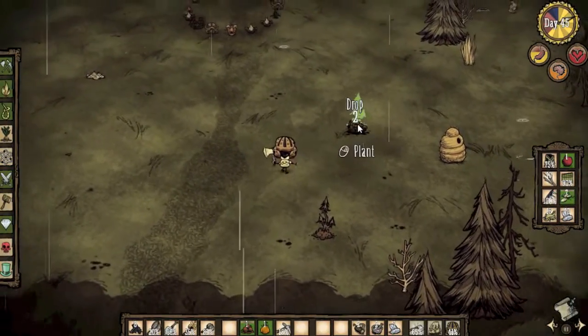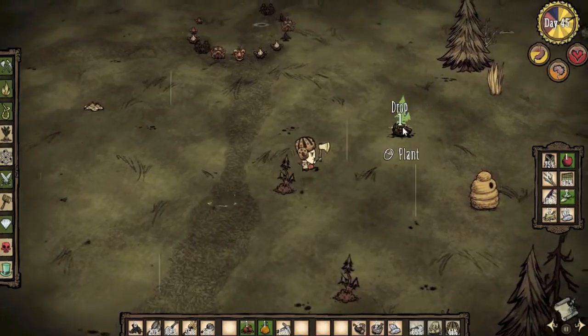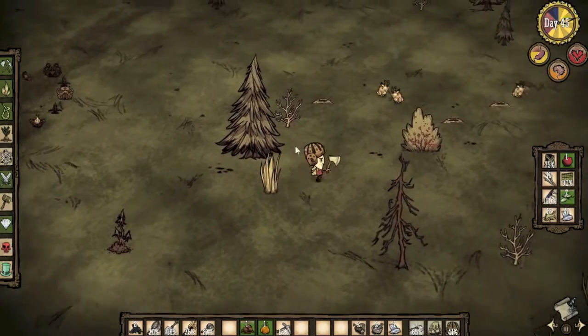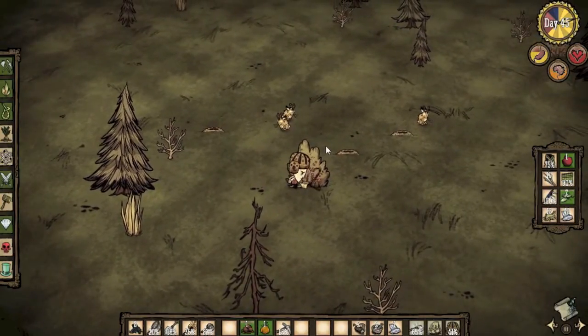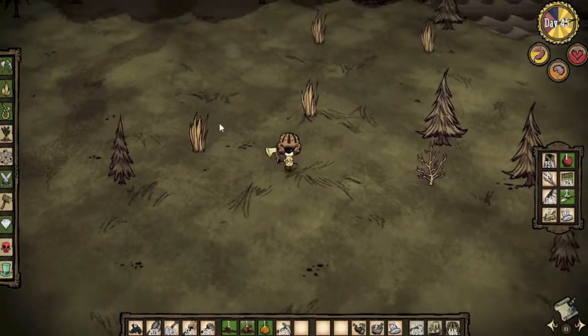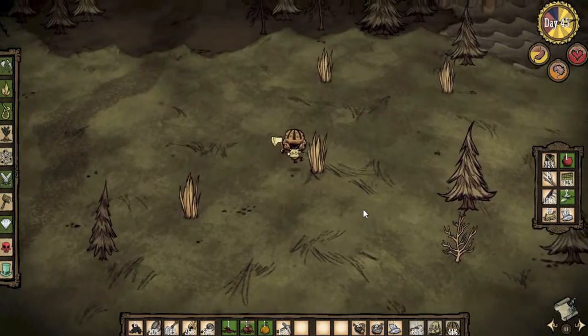There's some rot. My sanity's a little bit low. I need to actually pick some flowers. Trying to stay away from those evil flowers, because if you get close to them they start dropping your sanity quickly.